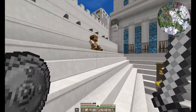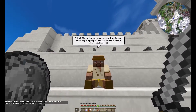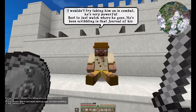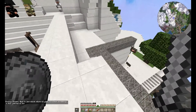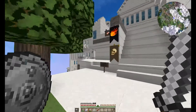What does this guy got to say? 'That darn Geiger character has taken over my supply storage room behind the fighting pit. I wouldn't try taking him on in combat — he's very powerful. Best to just watch where he goes. He's been scribbling in that journal of his.' So Geiger's got a journal. Let's go see what the bad boy's got — he says he's over behind the fighting pit, which I assume would be this way.